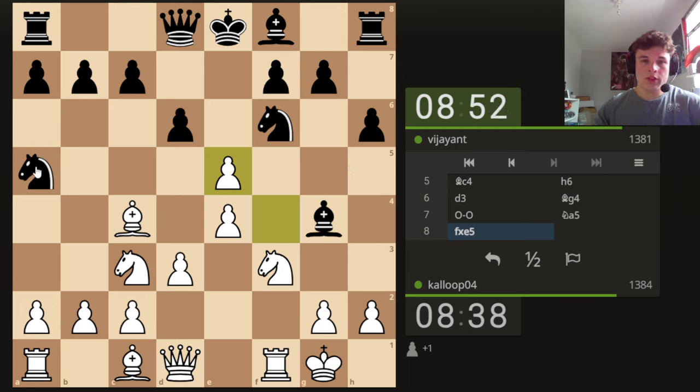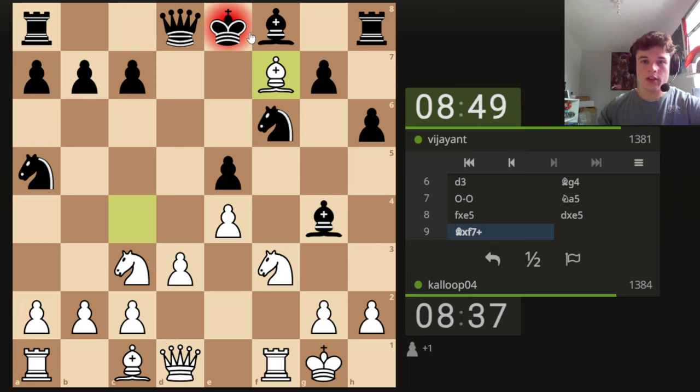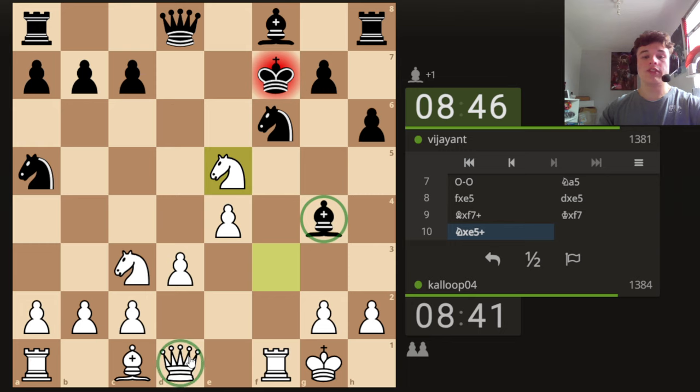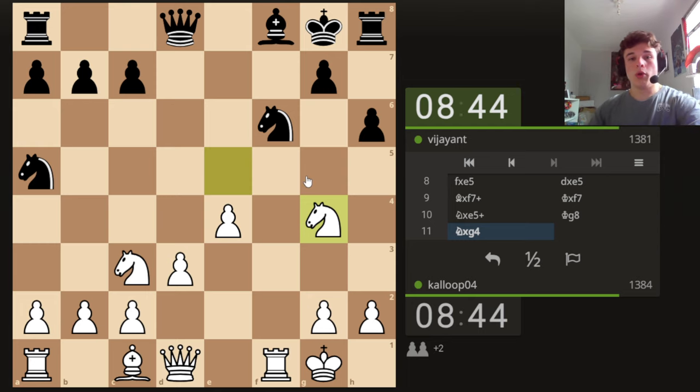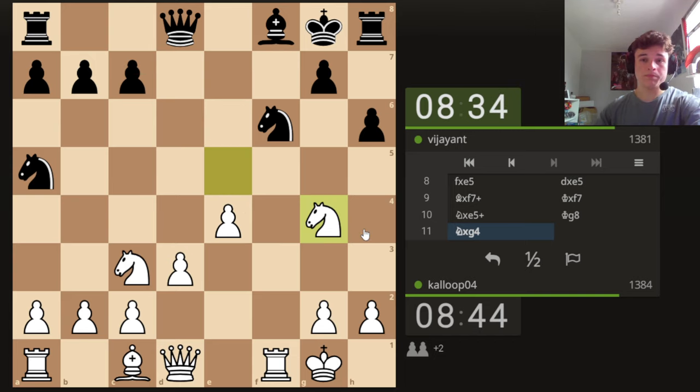He falls for it. The point is Bishop takes F7 check. What it allows us to do is move our Knight to attack the Bishop, open our Queen upon the Bishop, but it comes with a check. Which means this Bishop doesn't have time to take our Queen — the King's under attack, so Black can't take our Queen. And then we're going to go up two pawns: we just won the E pawn after Knight takes here, the F pawn after Bishop takes there, and then we won the Bishop back on G4. So we're up two central pawns.